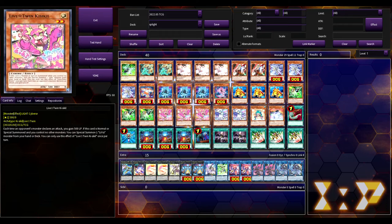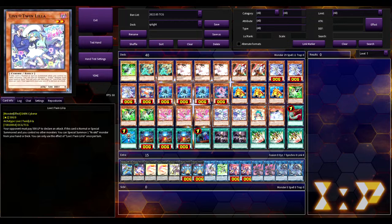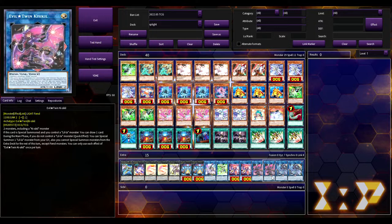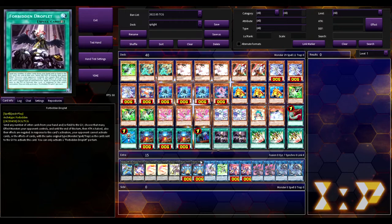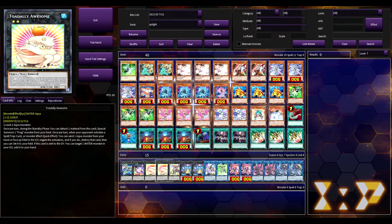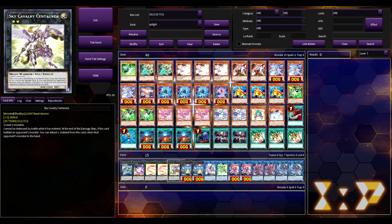We're playing three copies of Splite Blue, which is basically a Stratos for any Splite monster, and Splite Carrot, which is a spell or trap negator. Then we're playing a Frog engine: three Swap Frog, one Ronintoadin, and one Dupe Frog. We also have an Evil Twin engine of three Live Twin Kishkil and two copies of Lila. The Evil Twin engine serves as an OTK factor — if you go second and open part of the Evil Twin engine, you can OTK with Evil Twin Kishkil, Evil Twin Lila going into Trouble Sunny, and all that fun stuff.